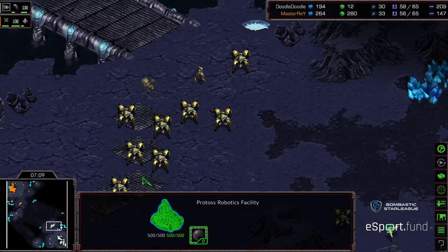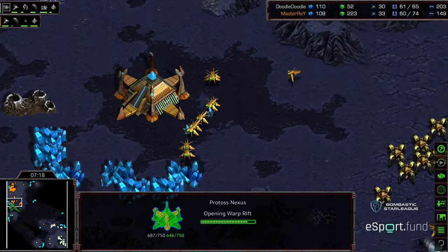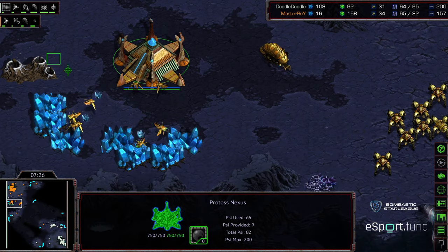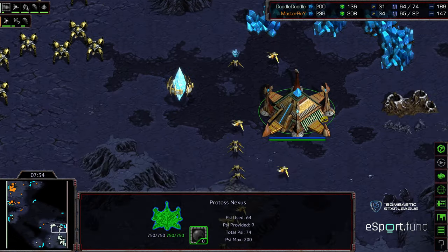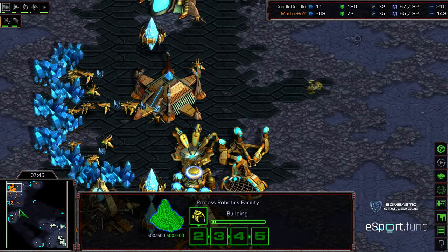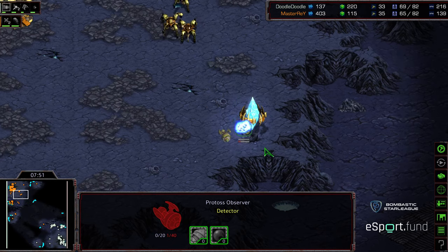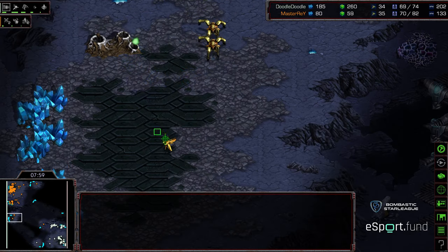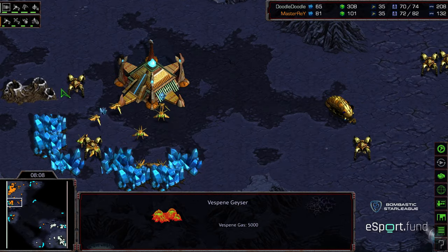Master Ray is actually producing the Reaver before a Shuttle, which is more of a defensive maneuver. Doodle is getting his own Observer out. Master Ray is going to get a slight economic advantage — he's up three probes. Just shows you the efficiency even at low APM, fully saturating his natural expansion just a slight bit ahead. Doodle is a few seconds later saturating his own natural. Things are about even on tech as well — two gates for both. Still no second gas from either player, suggesting they're going for a slower macro style.